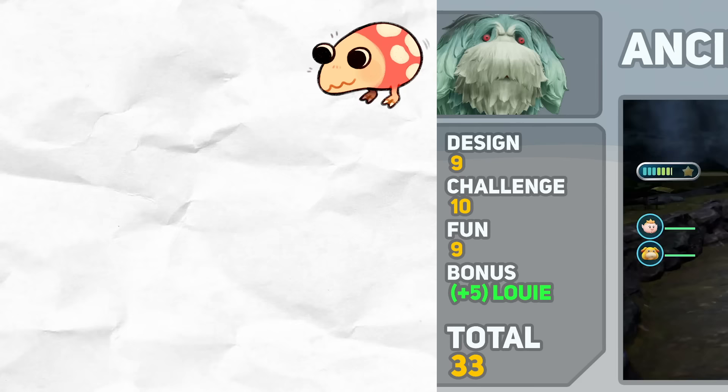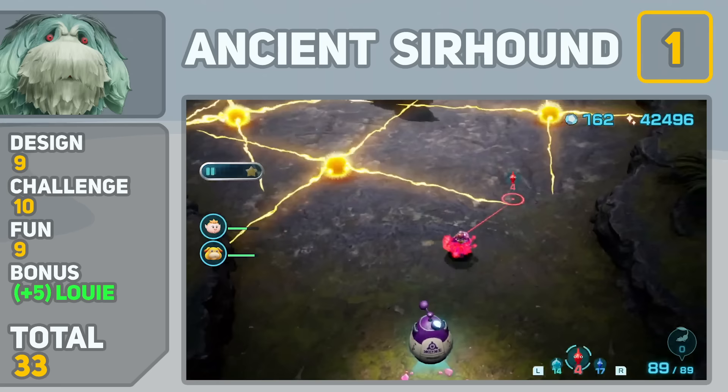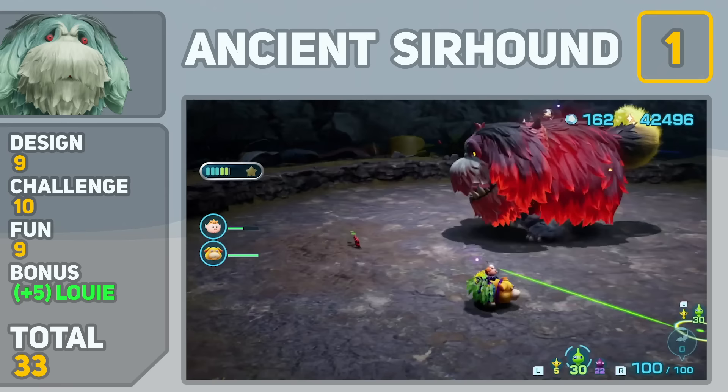And for our number 1 spot, who else would it be other than the final boss of Pikmin 4, the Ancient Sirhound? The buildup to this fight was great, having to go through 20 levels of boss rushes only to finish it off with a giant dog. His design is very fitting with Pikmin 4 considering how many dog references there are, but I wish he had just a little more spunk to his design. The battle was easily the most challenging fight in the game without being stupid difficult — each and every phase makes the player have to change up their strategy accordingly. The fight was a lot of fun, especially the first time, because every time I thought it was over, the dog just kept getting back up and gaining new powers. My only gripe with the battle is I wish the environment was a little more interesting, but the majority of boss fights in this game take place in caves, so I have no reason to complain. Bonus points are given to the Ancient Sirhound for referencing the final boss of Pikmin 2 by being another animal controlled by Louie.